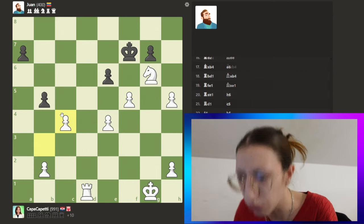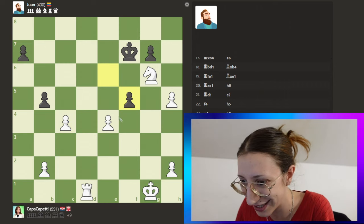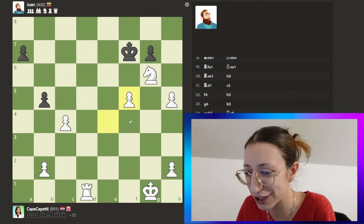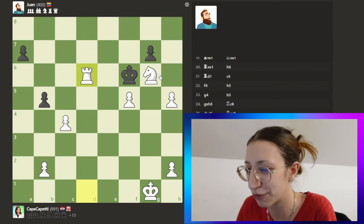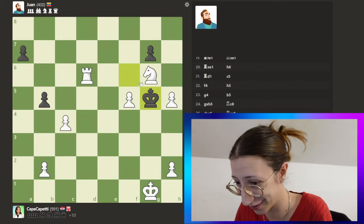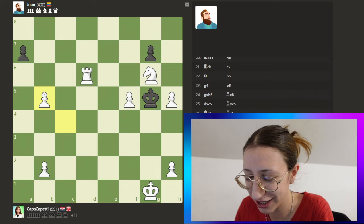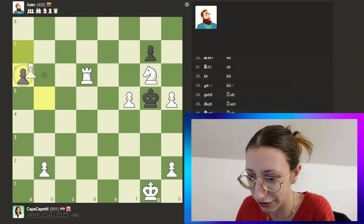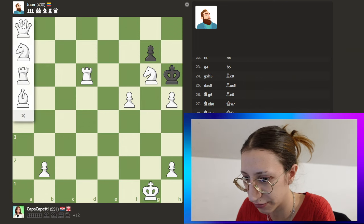He gave the rook — why am I blind?! We have 14 minutes left and so many beginner bots. But I think we are winning — we can just promote and call it a day. We don't care whatever he does, we just promote to a queen.